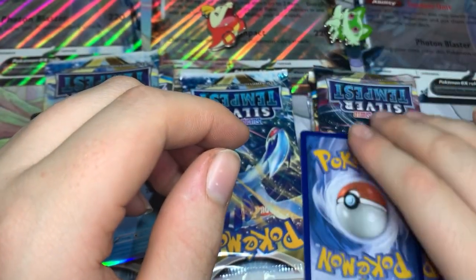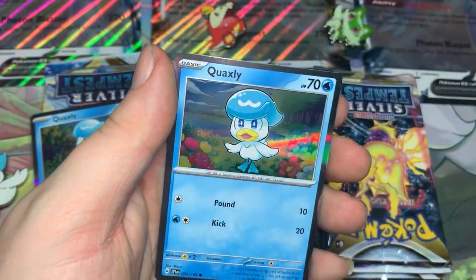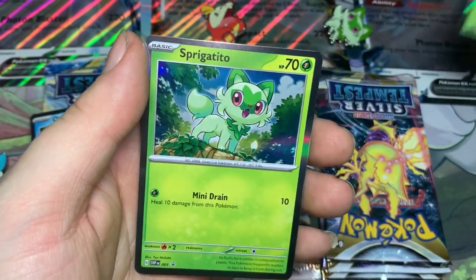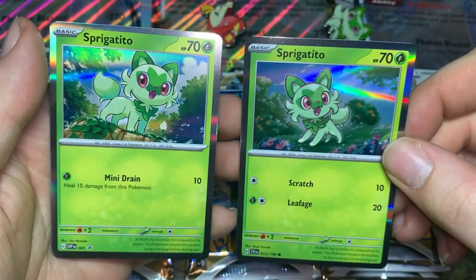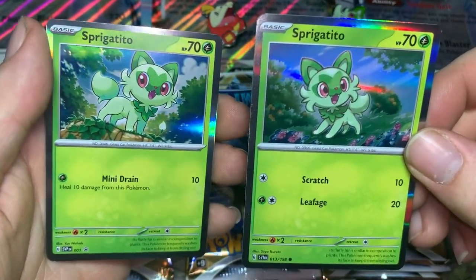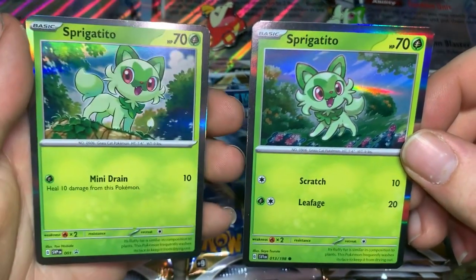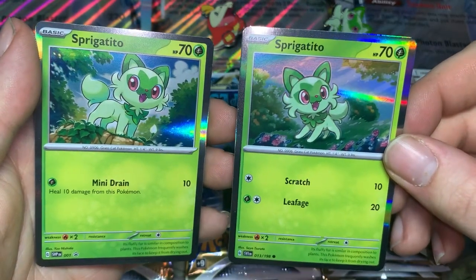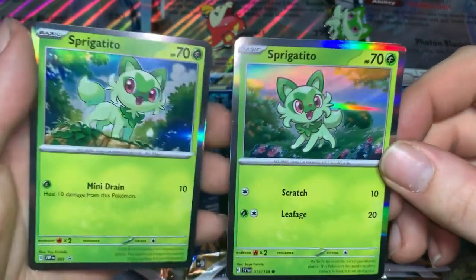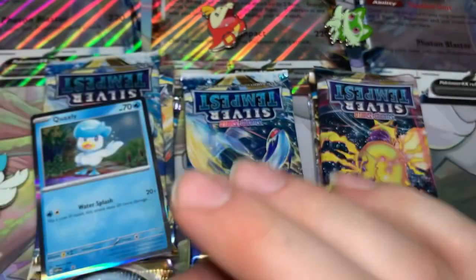Now in the Sprigatito box, again we have that same Fuecoco artwork, regular Quaxley, and then we have the other artwork of Sprigatito. HP is the same, but attacks are also different. The one that comes with the box is Mini Drain for one leaf energy — 10 damage and heal 10 from this. The other one has Scratch for 10 with one energy, and then a two leaf energy attack for 20. I do like this artwork better, but the other one is probably better competitively.